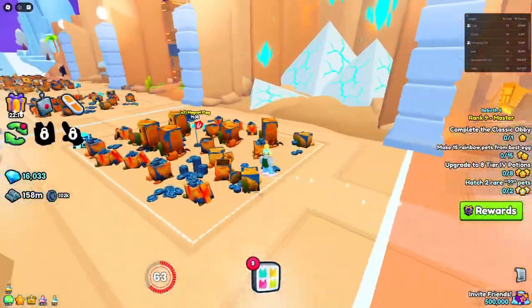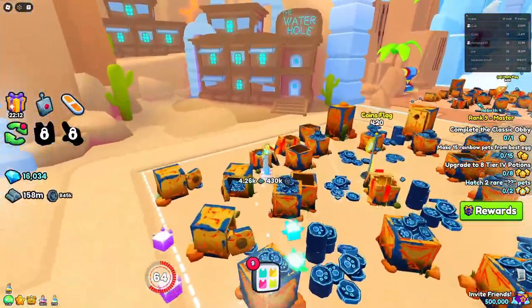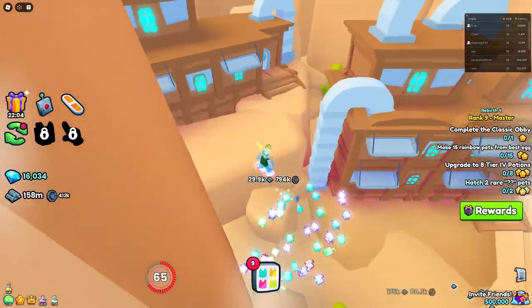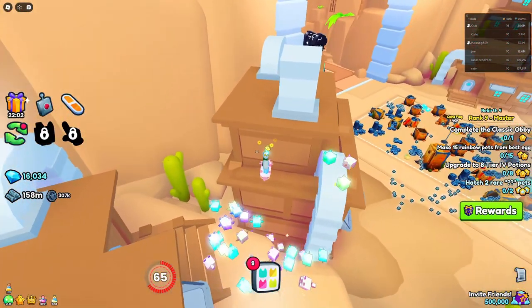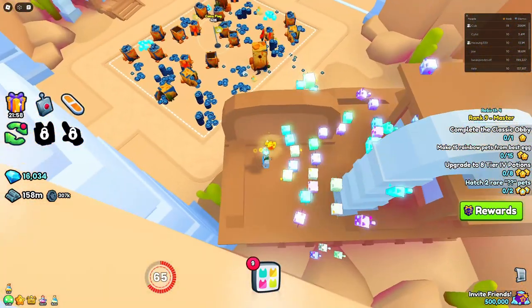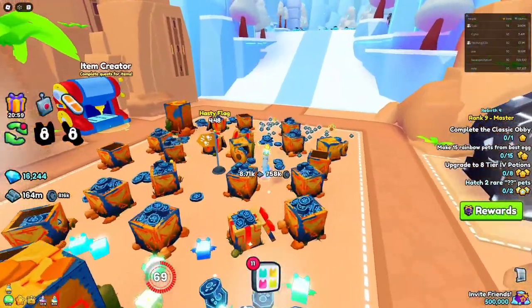That's shiny relic number 11. Then for a few areas there's not going to be a single one, not until you get to area 119. On top of this sort of building, it's going to be behind the water hole — right here. You want to collect that, there you go.